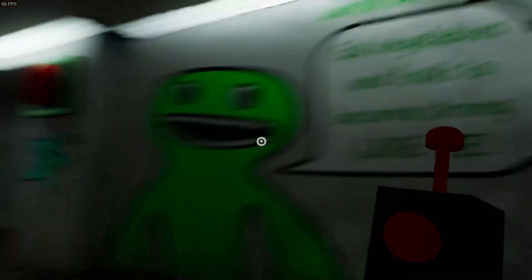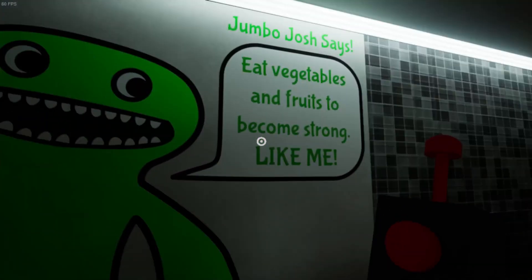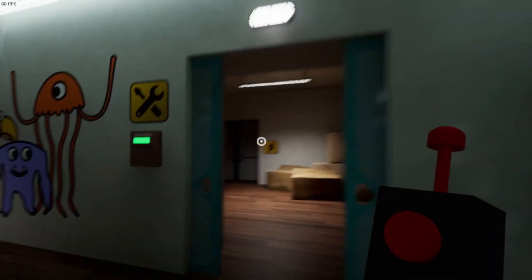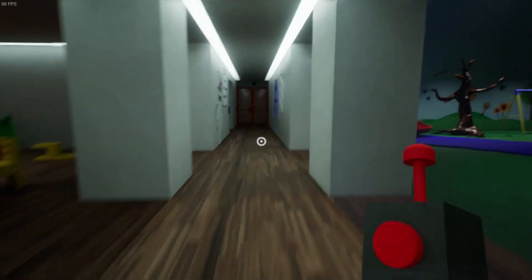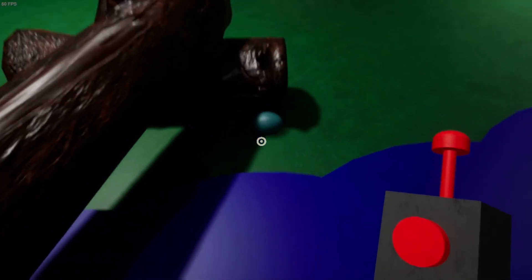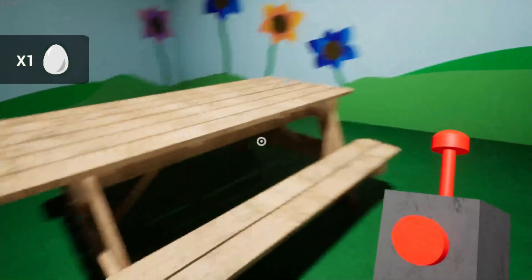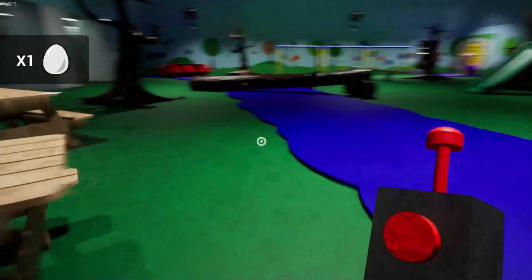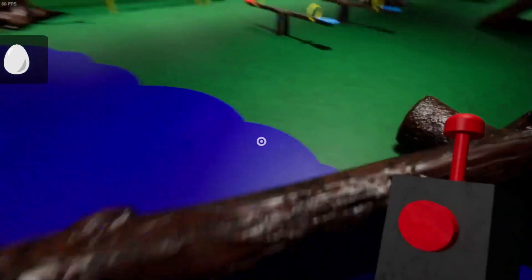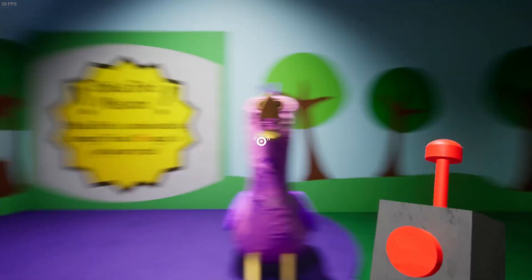So, Squiddy. Jumbo Josh says eat vegetables and fruits to become strong like me. I just saw an egg, picked it up, and then I noticed that I was able to pick it up — so egg hunt time. Let me guess... yeah, six eggs needed.